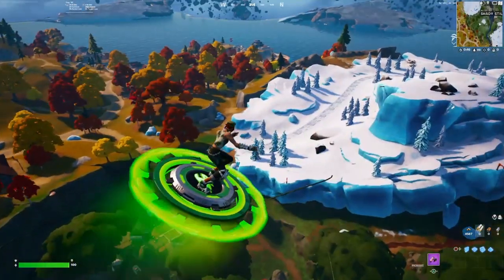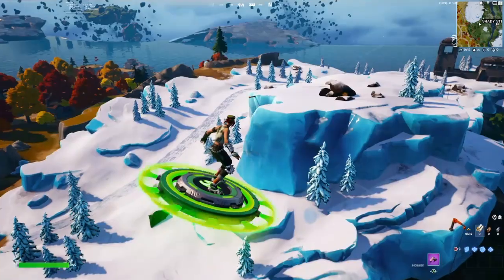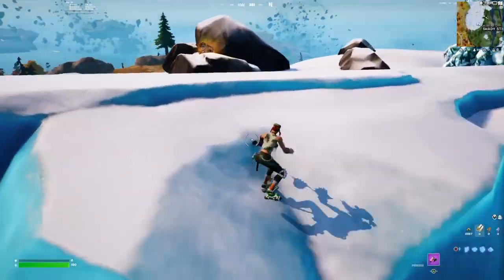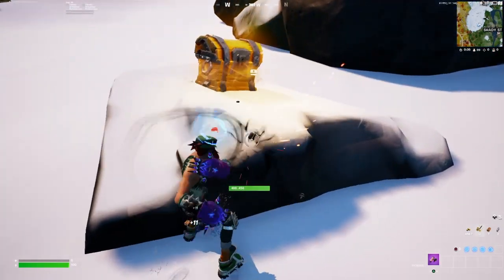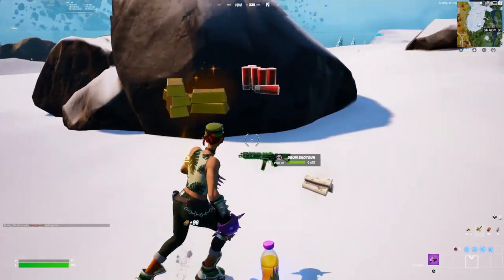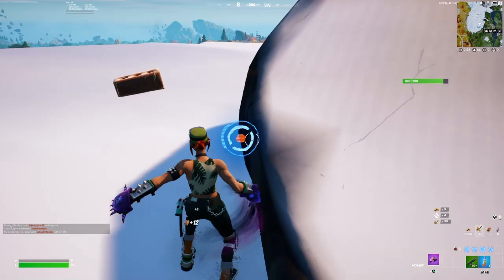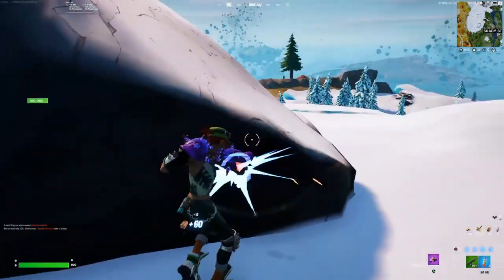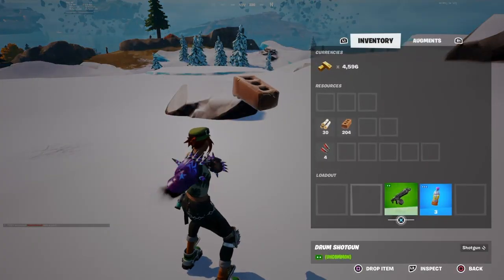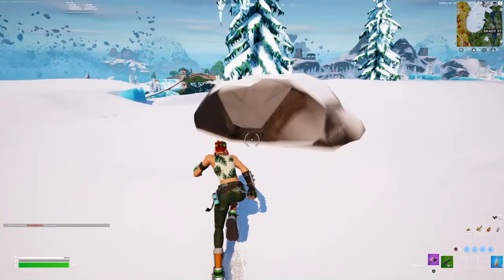Let's get right into the gameplay — just off the bus looking for an area to land where I can get some good weapons. I landed a bit short, so let's see what we can find up here. I'm actually not using a pickaxe today; I'm using this claw thing. I thought it would be rather interesting — it is new to the season, so let's try it out in this game.